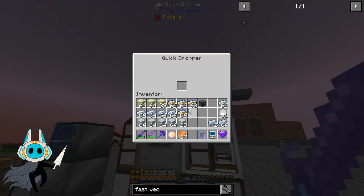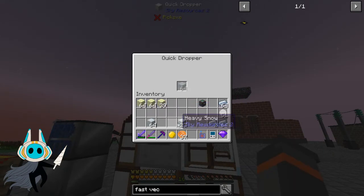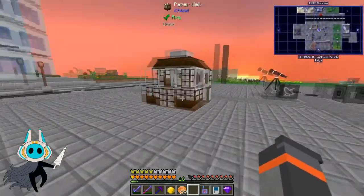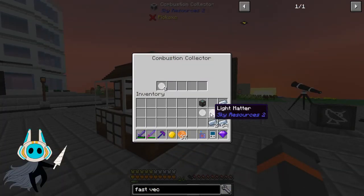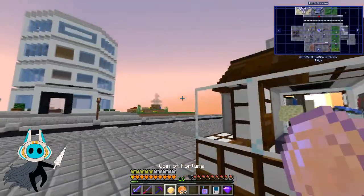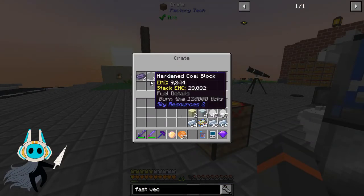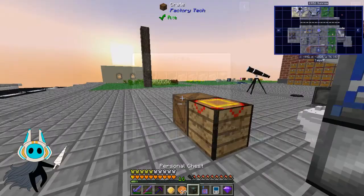That's got light matter in it, so we're going to be using the light matter first. We'll turn this off and that will smash up and make some light matter. We ran out of heavy snow and end stone at roughly the same time, so we can consider that a reasonable success.